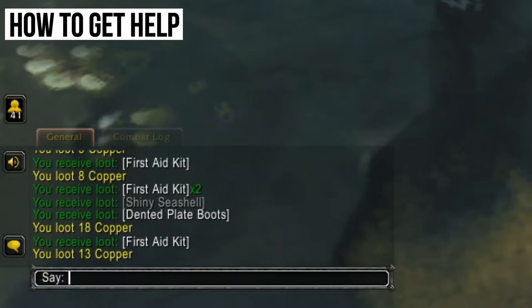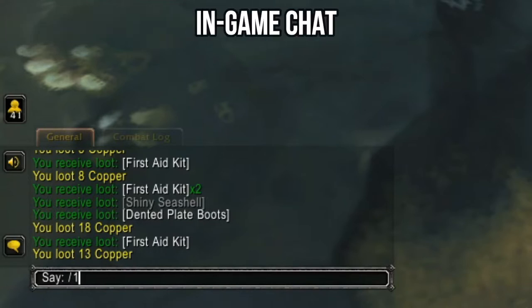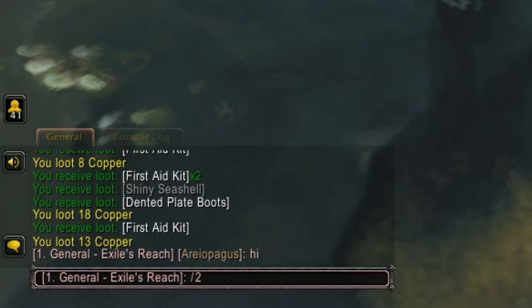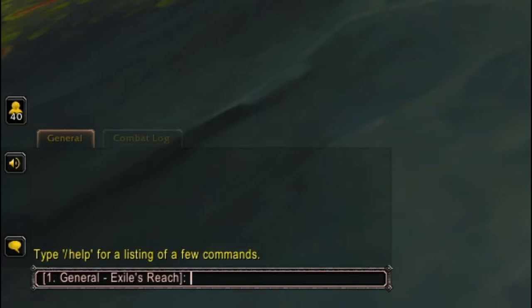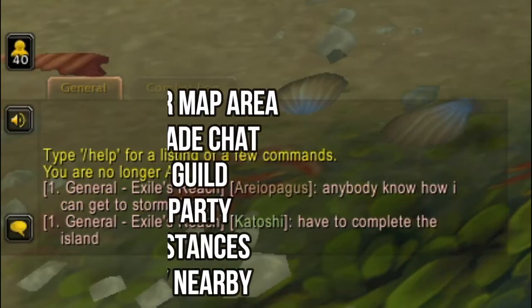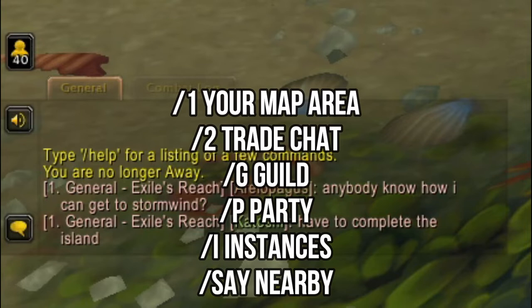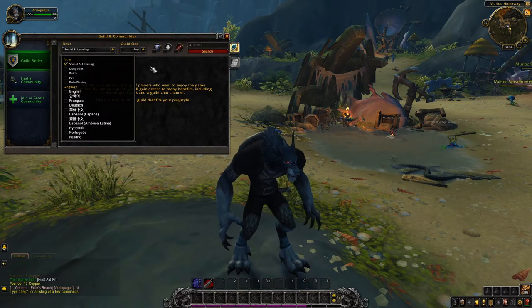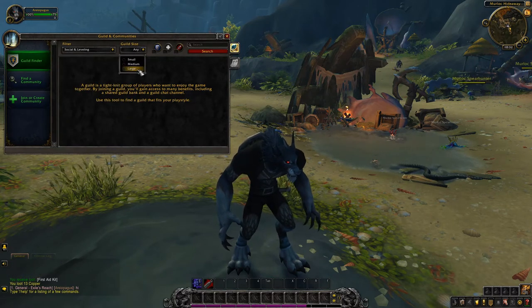Obviously the game is huge, so one of the most important things to know is where and how to get help. There are a lot of great resources out there. The first one is just the in-game chat. By typing slash and then the command, you can speak with different chat groups — for example, slash 2 for trade chat, slash I for instances like if you're in a dungeon, slash P for party, slash G for guild. You'll learn these as you go, but they're a great way to interact with other players and ask for help.